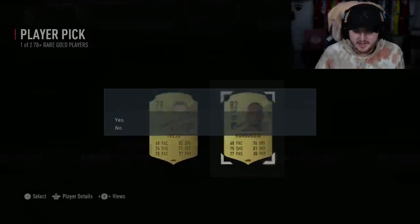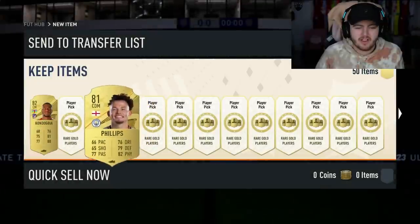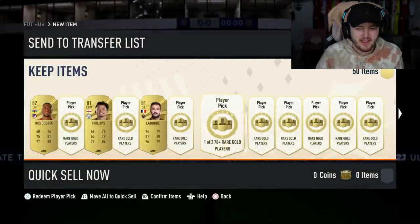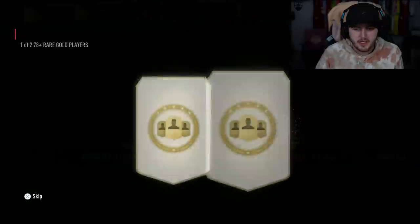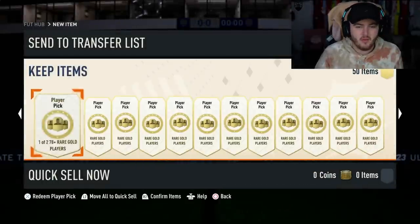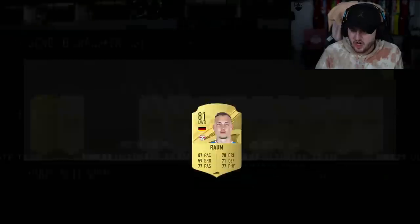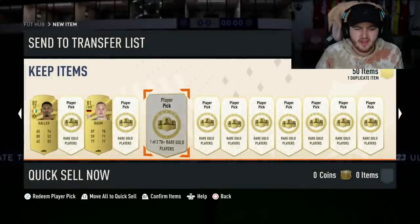Fingers crossed we get something good. I'm really hoping because there are world cup icons in packs. I'm thinking about the road-to-the-world-cups I haven't packed yet - I've not packed Mbappe. I've got a couple tradable, like Modric, so if I can get untradable ones I can sell the tradable. I've only packed one world cup icon and it's Petr Cech. I didn't do the world cup winners ones - I thought this pool had a greater scope of players.